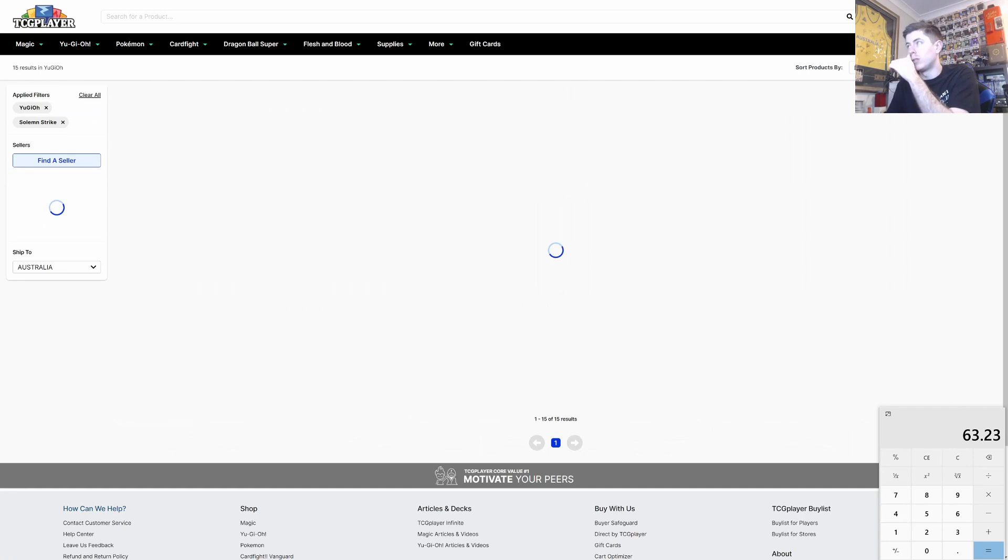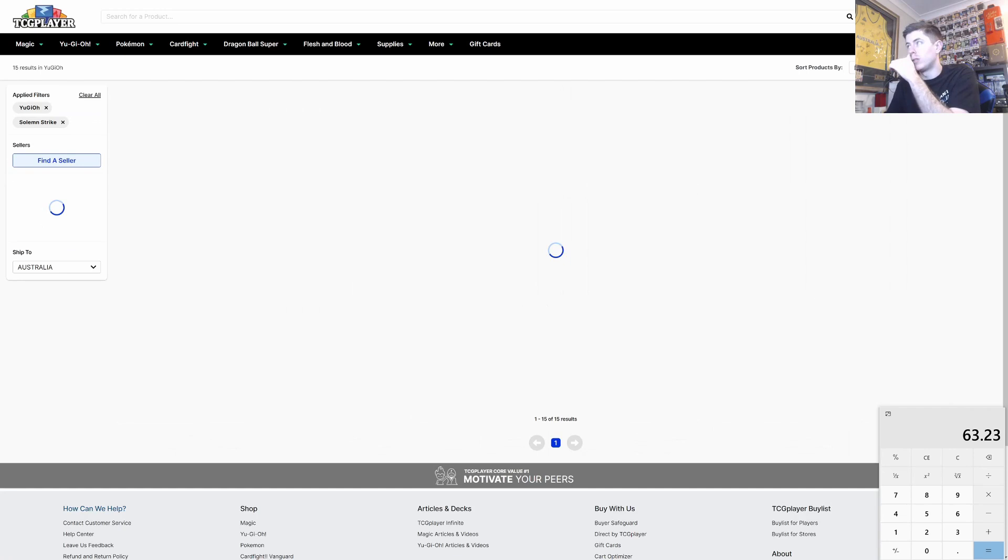We consider going full stun in the main deck — a go-first build with hand traps. Solemn Strike at $5.28 is $15.84 for three copies. That's a lot for a budget going-in, putting us at about $79, with $22 left to finish the deck. We decide to go for it — plus $15.84 for three copies of Solemn Strike.